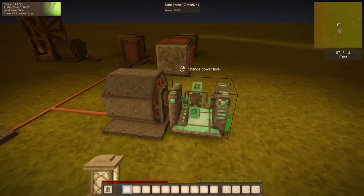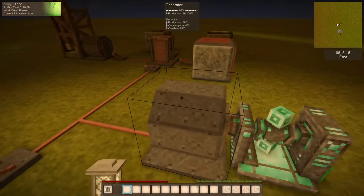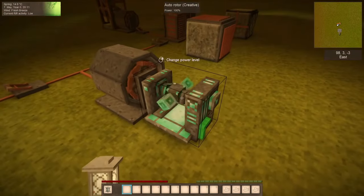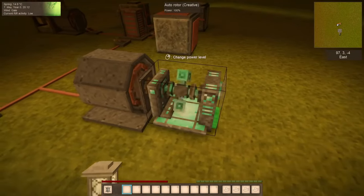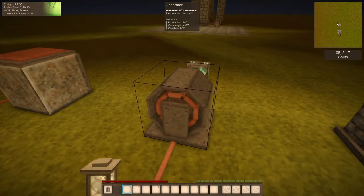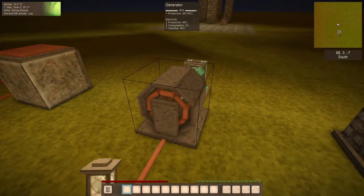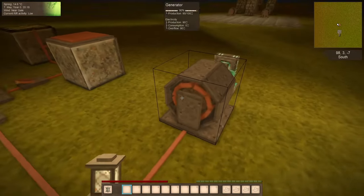So, how this system works is: you can see there is a generator which converts mechanical power, like rotational power, to the electrical power that we see being generated here. If you look at the top of my screen, you can see electricity production is at 90%, overflow is also at the same rate. I'll explain everything later.